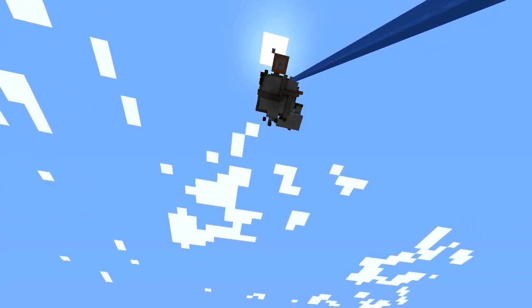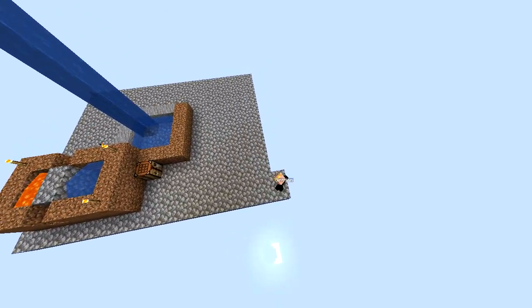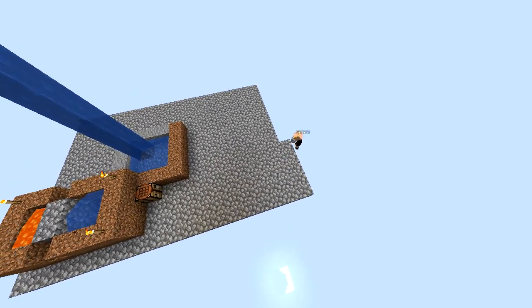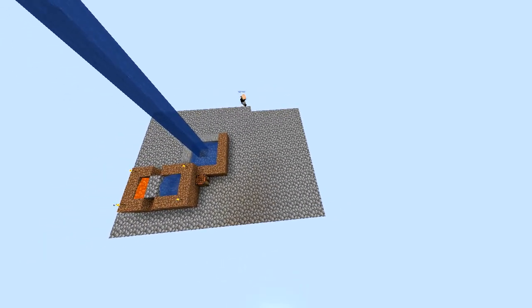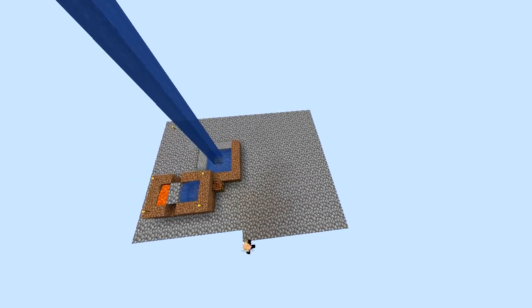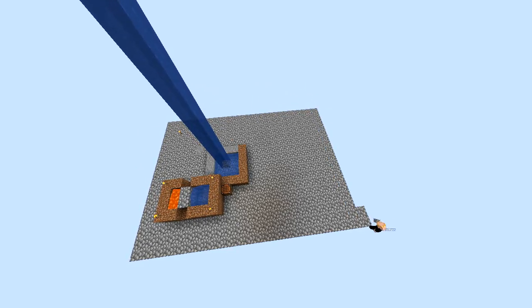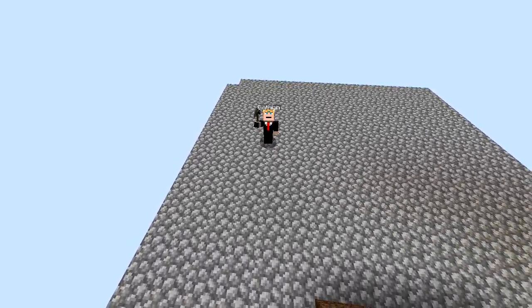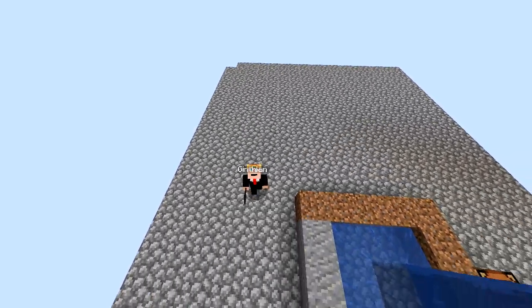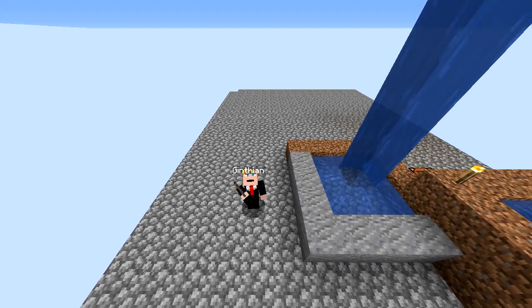Here I am building out the island surface platform and I've sped up the video because this takes a while and I didn't want it to be terribly boring. We should expand this out. I've used up a whole inventory of cobblestone — I'll have to make some more with the cobble generator. It won't be difficult; I can make more and come back to make this platform even larger.